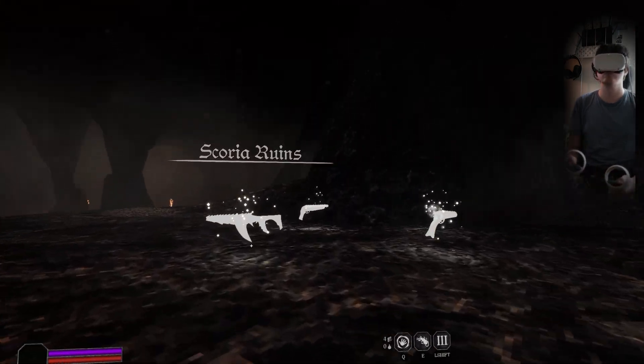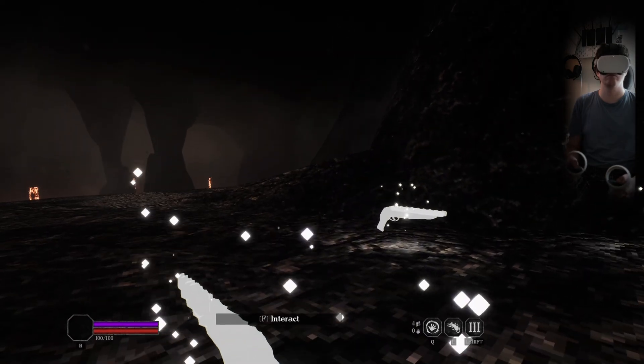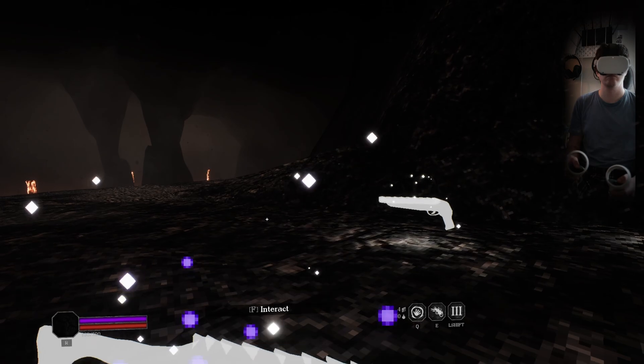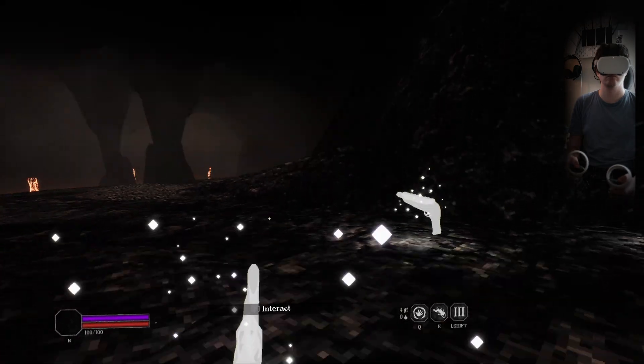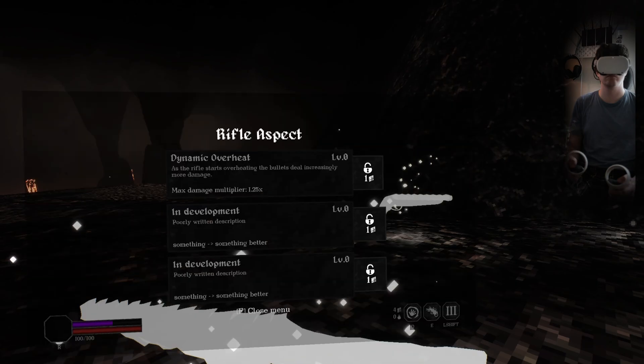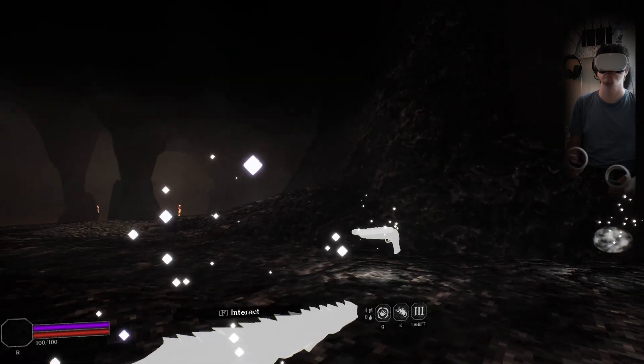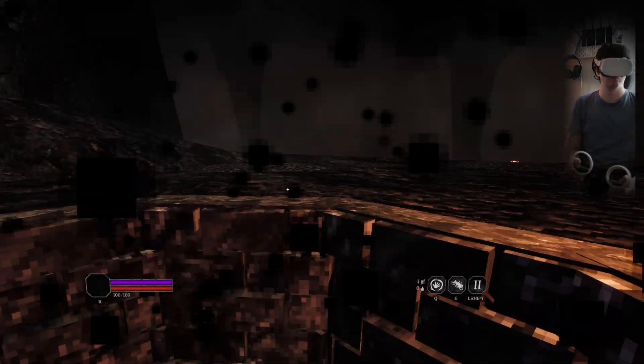This was my very first pass at making a key binding for this game for the touch controllers, so it's a little scuffed — I'll probably need to make another crack at it. There's a dash, a slide, a blink like in Dishonored, a fireball, a push, an alternate fire, and weapon switching — a lot of controls.